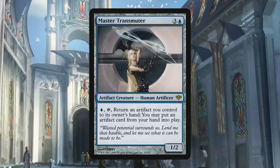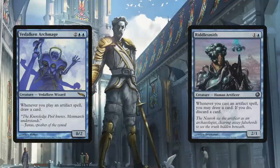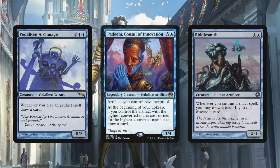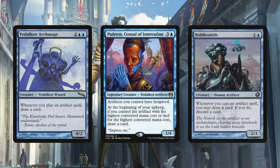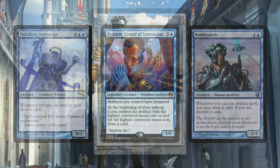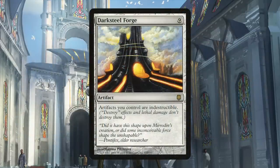Vedalken Archmage and Riddlesmith draw us a card each time we cast an artifact. Padeem gives all artifacts hexproof as well as potentially drawing us a card each upkeep. Hexproof artifacts pair nicely with Darksteel Forge, which makes all artifacts indestructible — all of this working towards keeping our opponents from shutting down our grand machinations.